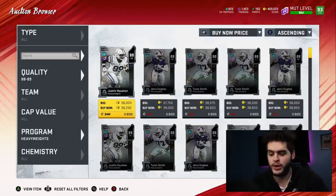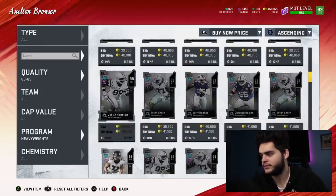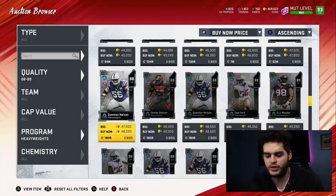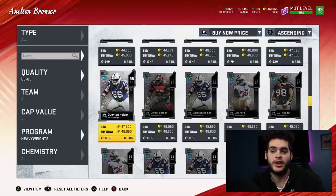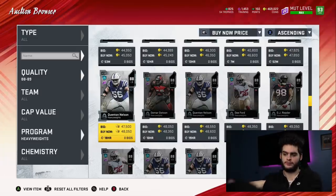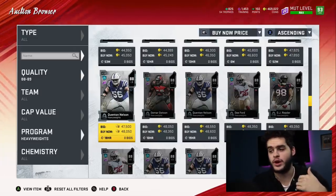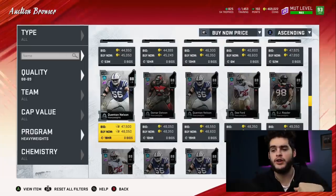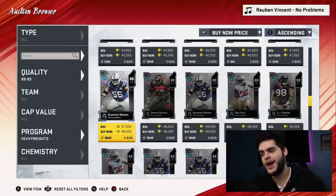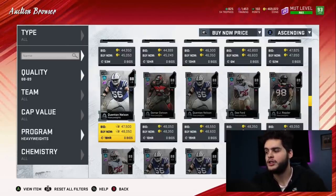Now let's say you pull some 89s — 89s go for about 45,000 coins. Times 4 is 180,000 coins. That's if you want to sell and transfer them directly over. Most people are too scared to actually transfer coins directly, so for those of you who don't mind — you go up to your main account, post a card, and buy it from the farm account for 480,000 coins. That is the first way to do it.